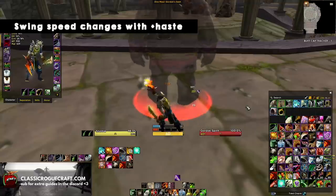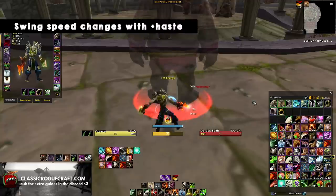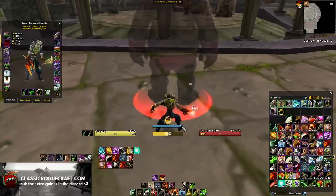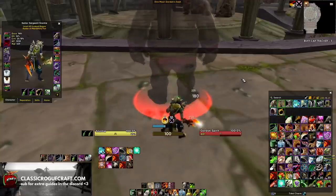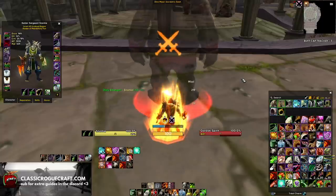So for example, if I get a couple points here and Slice and Dice - right, get a Slice and Dice up - you notice my swings are faster now because I have Slice and Dice up. So all of these things affect your swing timer. Your swing timer isn't static; it does change based on how fast you are attacking and the speed of your main hand weapon.